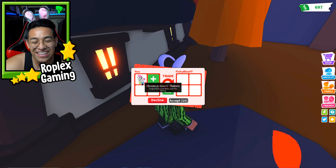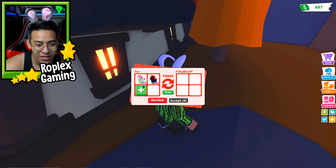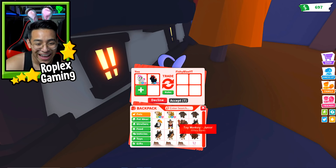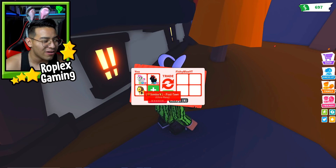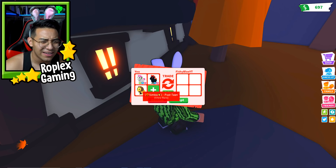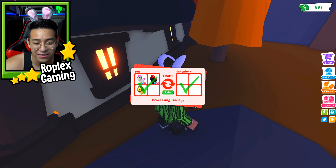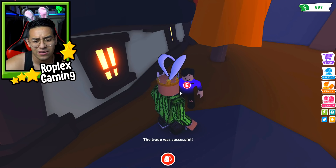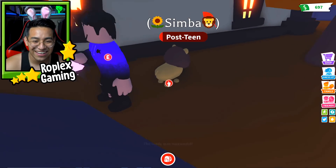I'm going to trade you some extra pets because I feel bad — I pranked you. I'll give you a neon evil unicorn, and this is my only lion and my first lion. Oh my gosh, I don't even have a lion — this is gonna be my first lion! Do you know how rare that is? I've never seen them in the game. They come from the safari egg and the safari egg itself is pretty rare. Thank you so much!